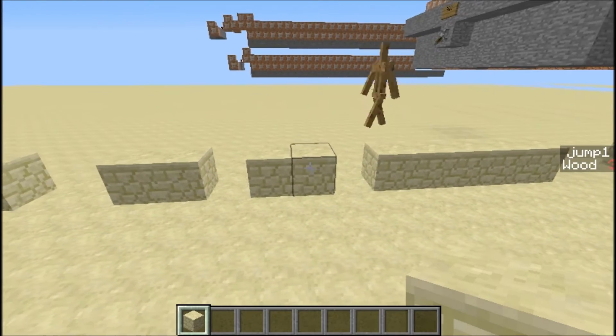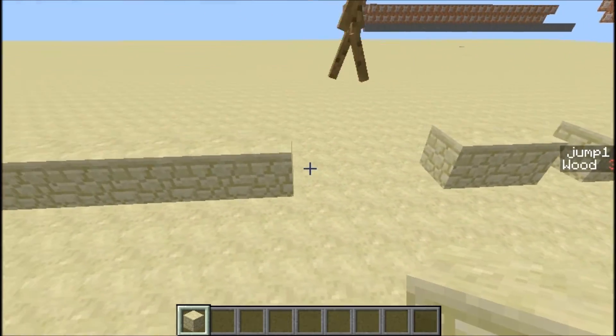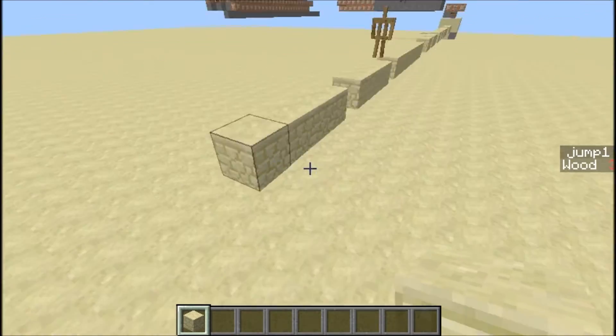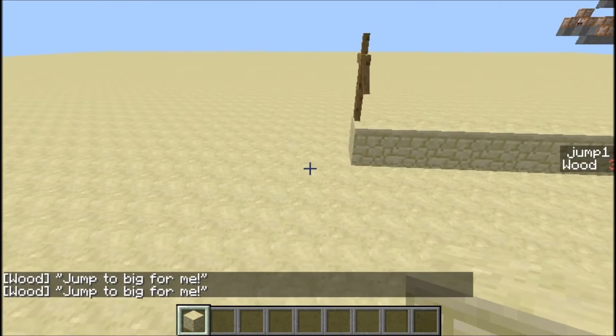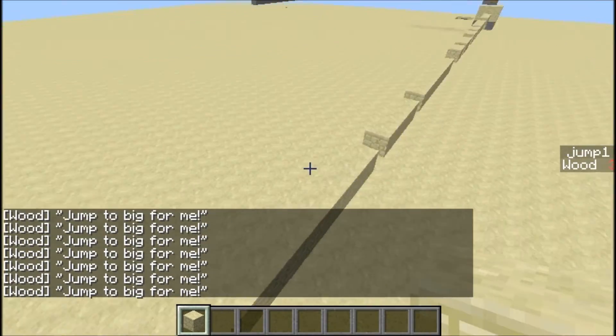He'll react to the holes as they appear. At any time you can just punch holes — it doesn't really matter where. And if you get a hole that's too big, he'll consider this as a hole that's too big. 'Jump too big for me' is what he'll say, because obviously there's no more blocks for him to jump to.